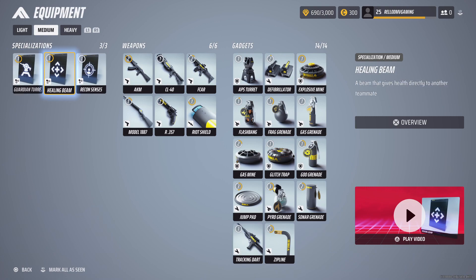The healing beam — you switch your gun out and pull this out. It heals health for your nearby teammates. As long as they're within range, you aim towards them and shoot their health back up. It's quick — you revive somebody and they're at half health, use the healing beam to get them back to full, then go back and engage in battle. Recon senses lets you see through walls — you can see the outline of opponents nearby for a limited time. The closer they are, the more outline you see; the further, the less.